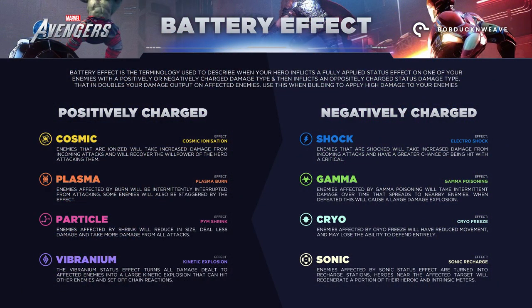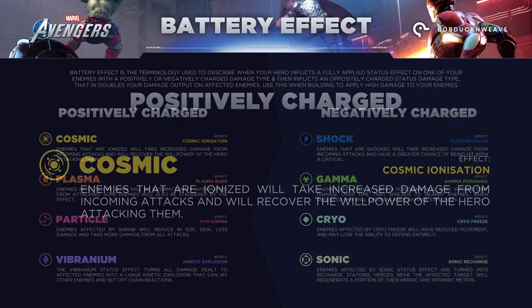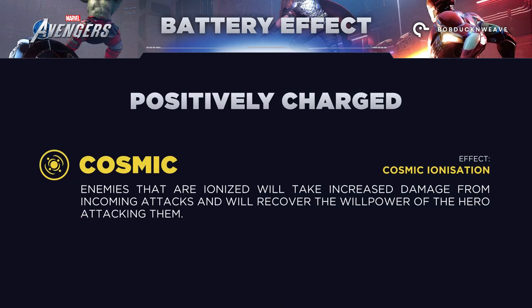To do this, I've prepared an infographic that shows the status types and what effects they can have. On one side, we have positively charged status effects. Cosmic: enemies that are ionized will take increased damage from incoming attacks and will recover the willpower of the hero attacking them.